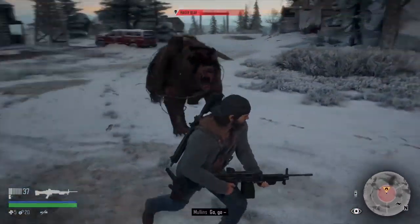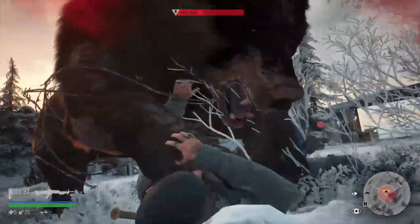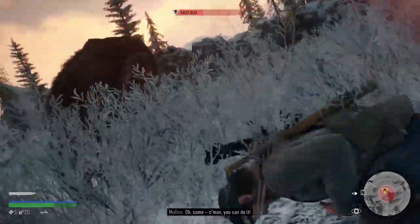All you have to do, drifters, is damage the hell out of this bear — he is going to give you a rough time. Damage him as much as you can, stay close to him, pull out the blue knife, and keep rolling. Keep attacking and you'll see this trophy pop easily.